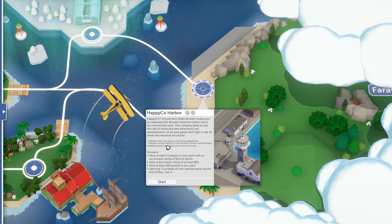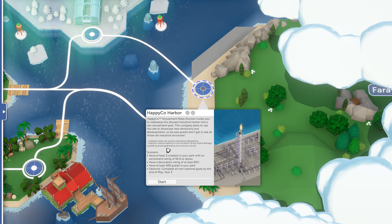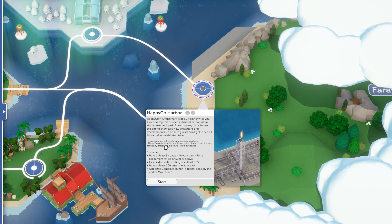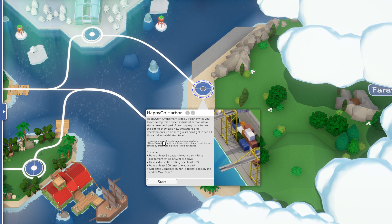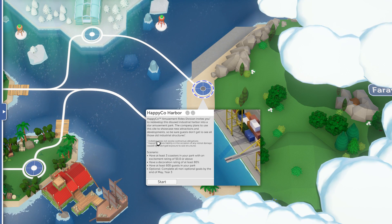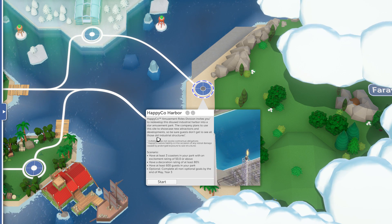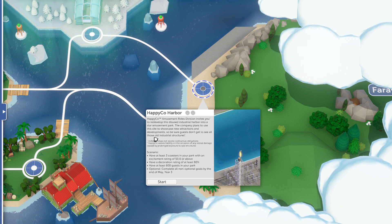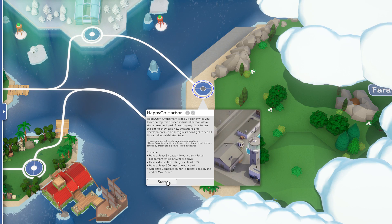Anyway, it's a pretty unique scenario because we need to get a slightly different goal. We need to get three coasters in the park with an excitement rating of 50 or above, a decoration rating of at least 80% - which is a completely new goal - but given how I've been playing the scenarios so far, I think that shouldn't be too difficult. And finally, we have to get 600 guests into the park. So a really cool set of goals, kind of unique compared to what we've seen so far.